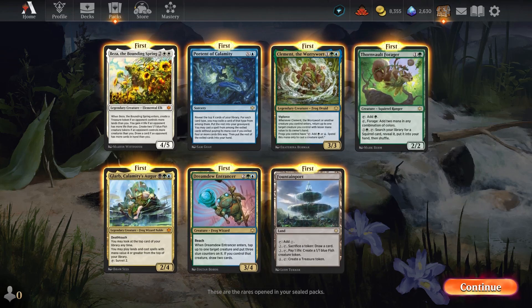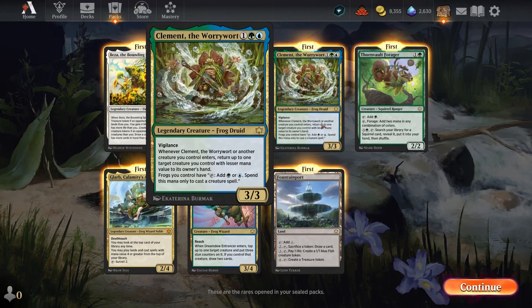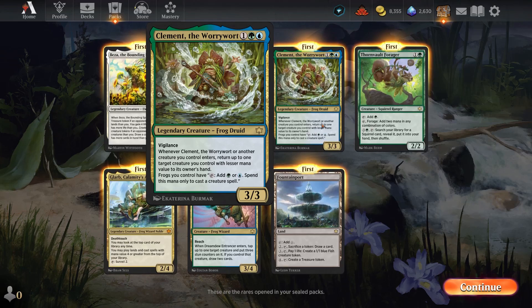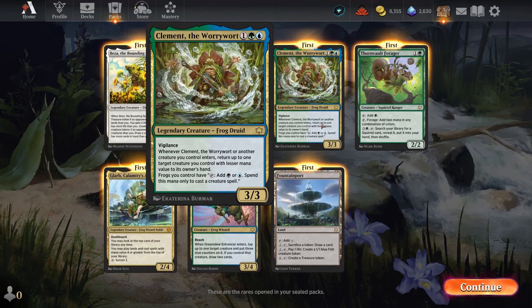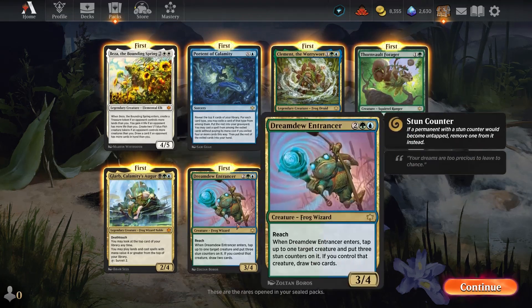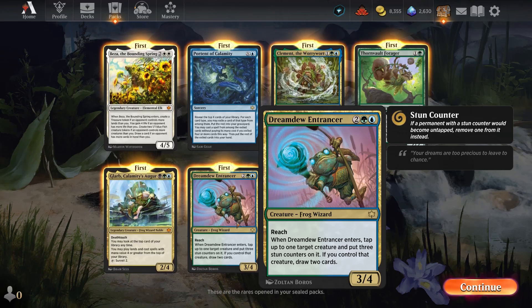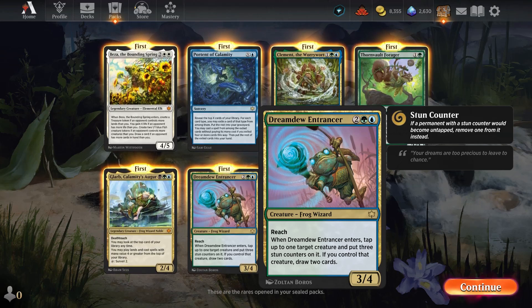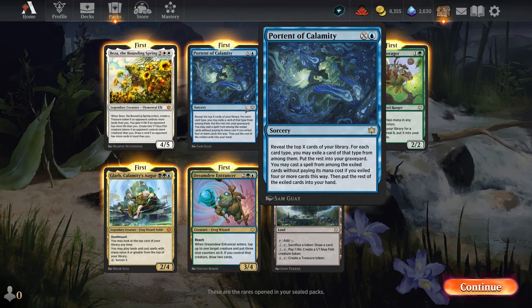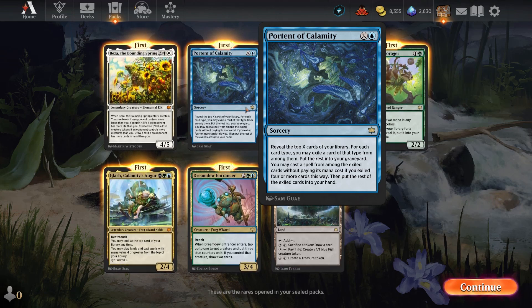Obviously you can't play both, but you have Clement the Worry Wart that is in the same space as Glarb. I had Clement in my sealed pool for pre-release but didn't play him because the colors didn't work out. Looks like a pretty good frog card. We even have another frog rare in Dream Dew Trancer — that's pretty good too. And then Portent of Calamity: for each card type, you may exile a card from among them and put the rest in your graveyard.